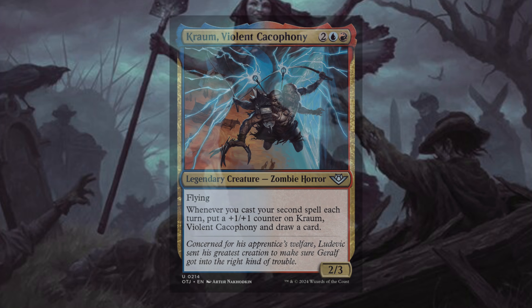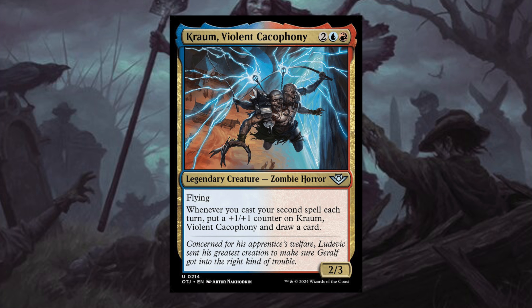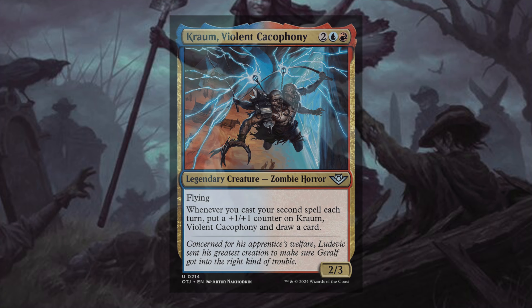After that, we have Karam, Violent Cacophony — two blue red, Legendary Creature Zombie with flying. Whenever you cast your second spell each turn, put a plus one plus one counter on Karam, Violent Cacophony, and draw a card. This is a great card in any Izzet deck — cards that give you stuff for just playing more spells. This is definitely one I'm going to be putting in some of my Izzet decks.